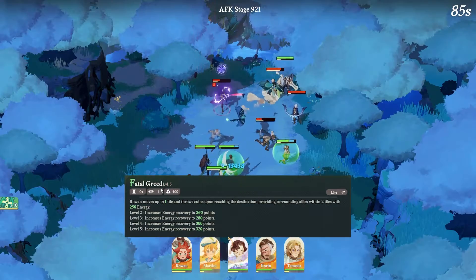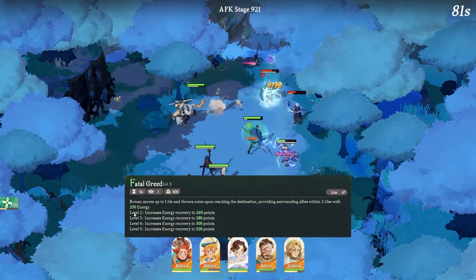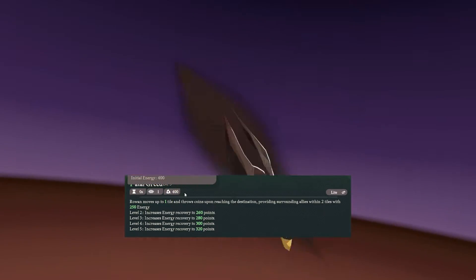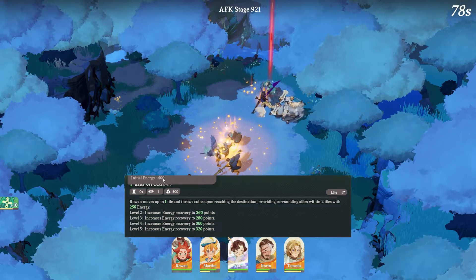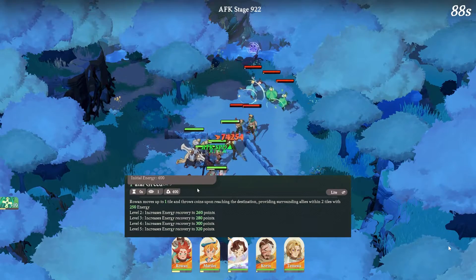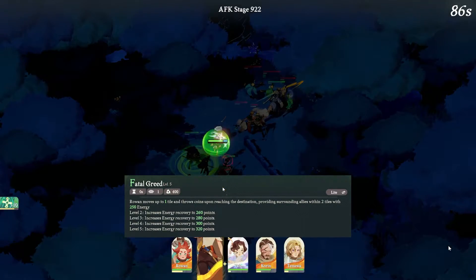So the ultimate, the Fatal Greed, is actually quite powerful because you are providing energy to your allies. This one does have an initial energy to begin with, so you are starting out right when you start the match already getting 400 energy. So in terms of charging up, the ultimate is relatively fast, and you can already give your allies the recovery energy. That's actually pretty good.